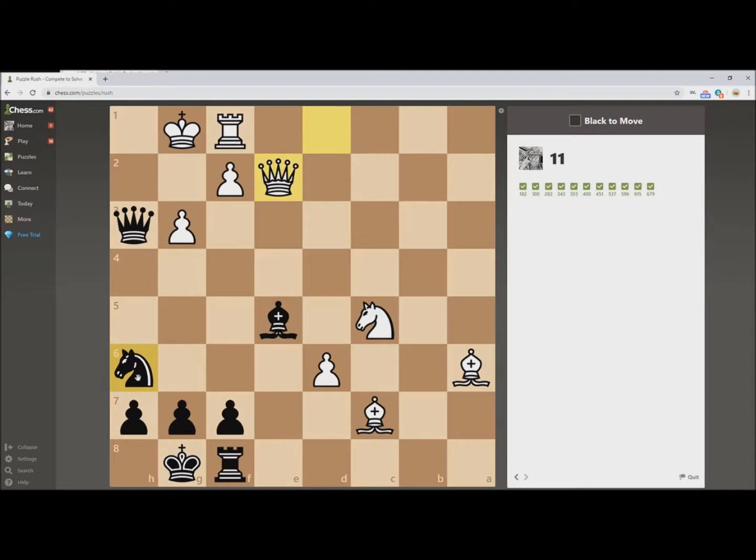It's really ugly. So I think if we play Knight to G4, the Queen is going to have to take the Knight. And yep, she did.